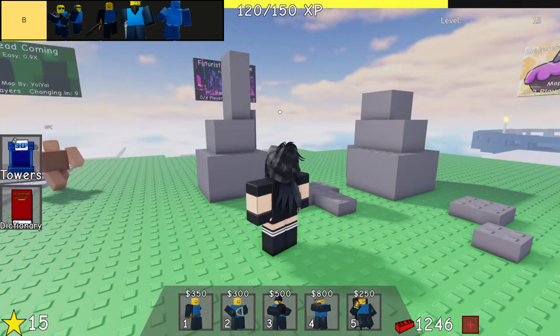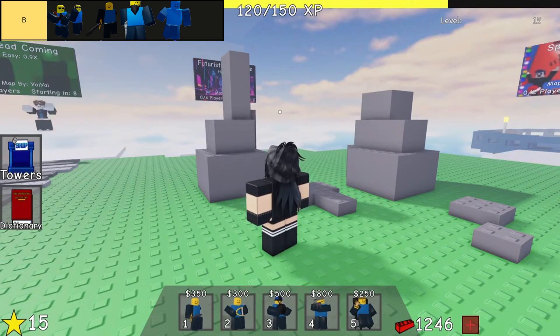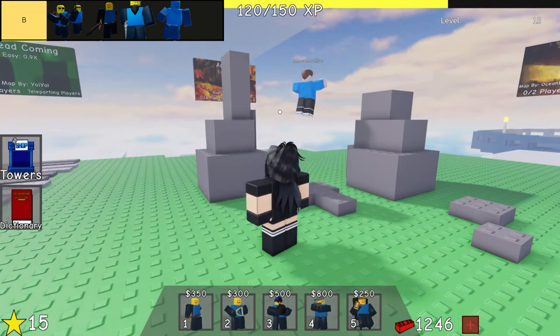Arsenal stands out as a formidable tower unit, earning its place in the B tier rankings. Renowned for its exceptional DPS capabilities, Arsenal combines solid damage output with impressive range, making it a cost-effective choice for players. Strategically placing Arsenal near Boombox and Rockstar towers maximizes its effectiveness, leveraging its strengths in both offense and range to bolster defensive strategies. This synergy contributes significantly to fortification efforts against enemy assaults.